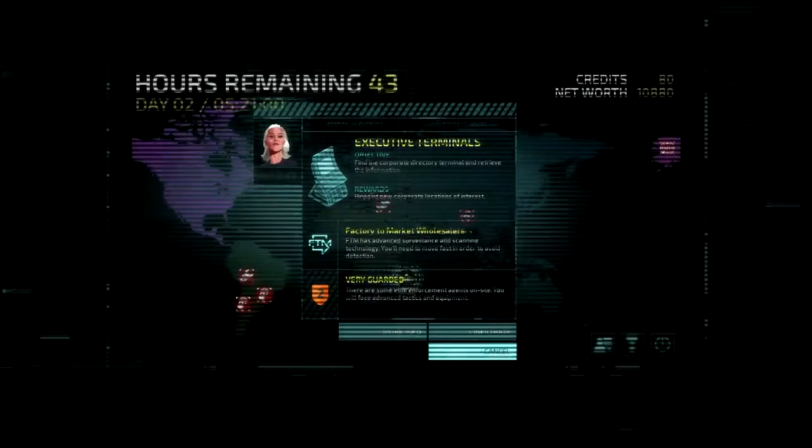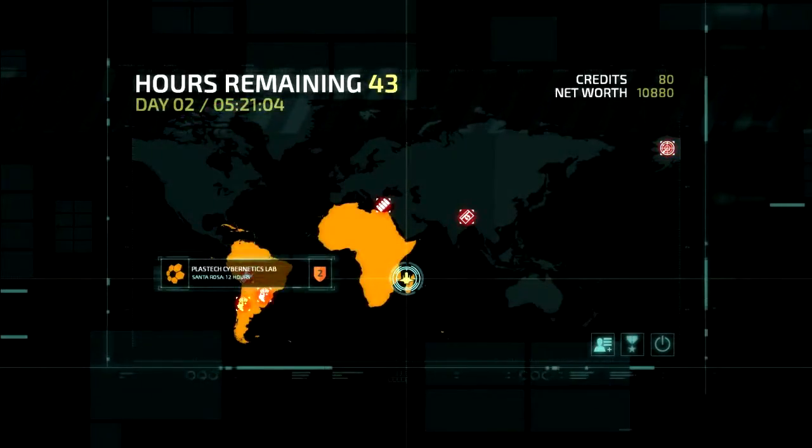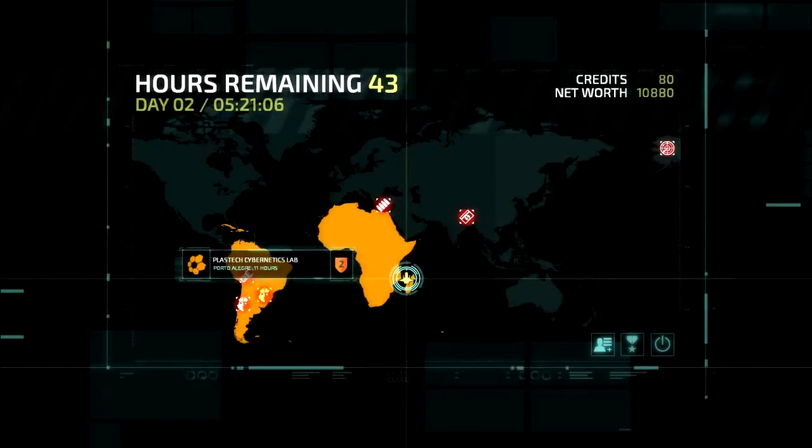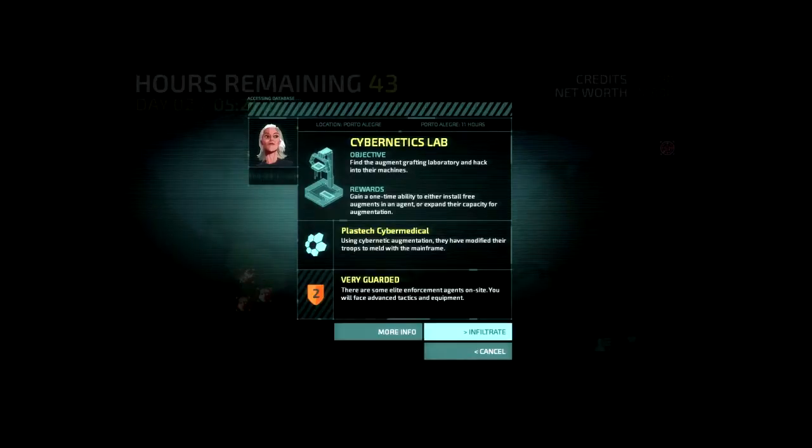It's very guarded. Other locations — oh, Cybernetics Lab will give my characters new implants. Could be handy. The corporations make a brisk trade selling augments to the public, but they keep the best gear for themselves. We can get some quality time with an augment implanter if we infiltrate here. I could give someone a free augment or expand their capacity. That could be really handy — I think I want to do that, just because it'd give my characters new abilities, which could be a really big deal.